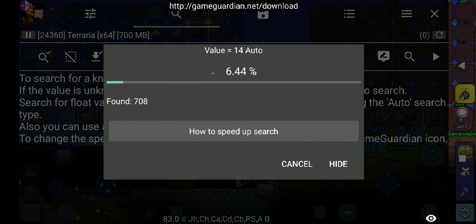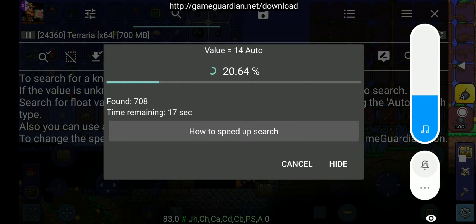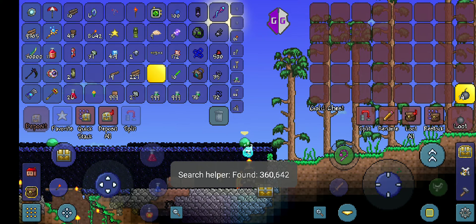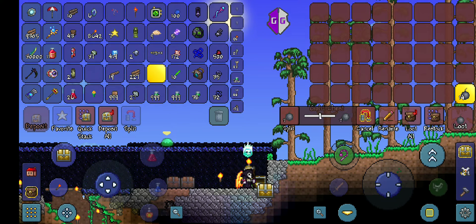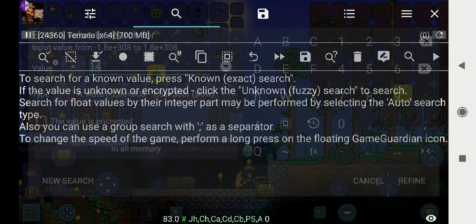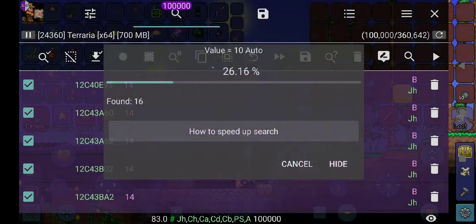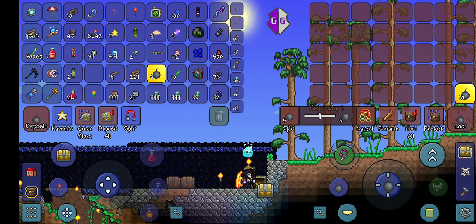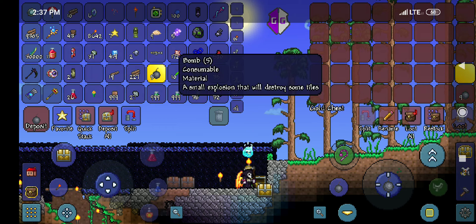It's going to come up with a bunch of results. Now I'm going to change the amount that's in the chest and take out four — there's ten left, so I'm going to search for ten. There are only 41 of those results now. I'm going to take out just one more, so there's nine left.